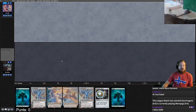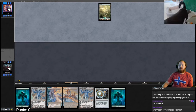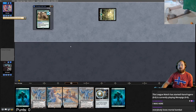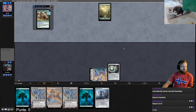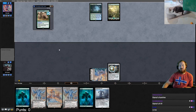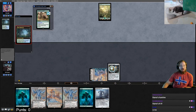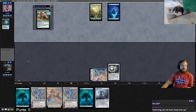Round one. This seems like an okay hand so we'll keep it. We're on the draw. Opponent leads on a forest and suspends Crashing Footfalls. I lead with Chromatic Sphere. Kano's canine is in the background. Opponent taps, Footfalls ticks down to three, then they play a Misty Rainforest and crack it.